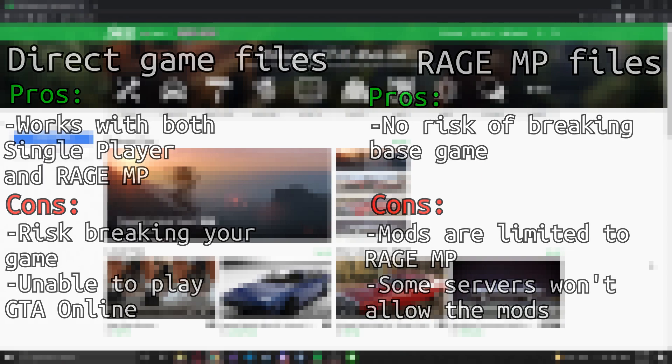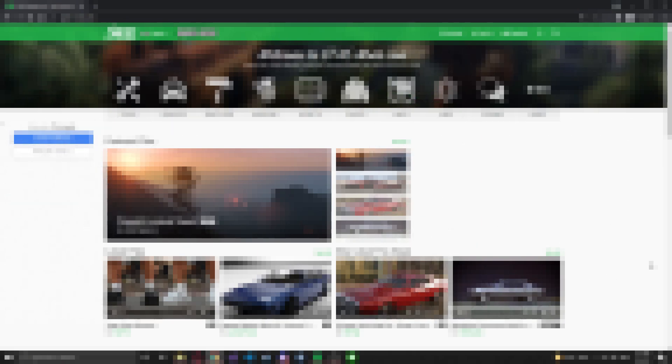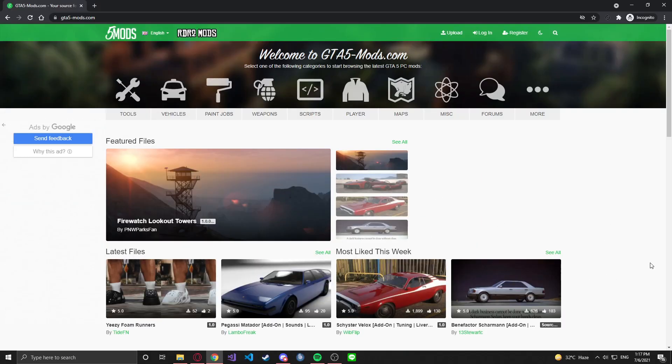Moving on to the actual tutorial itself — the first thing you want to do is get the weapon mods you want to download. A website I recommend if you're looking for mods is gta5-mods.com. They have a lot of really good mods including weapon mods. I think most of the mods that I have installed, at least for weapon mods, I downloaded off this website. So if you're looking for mods, head over there first.